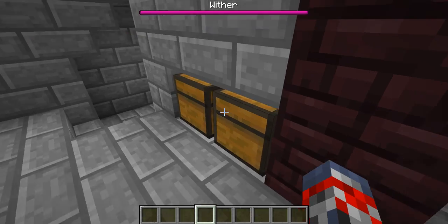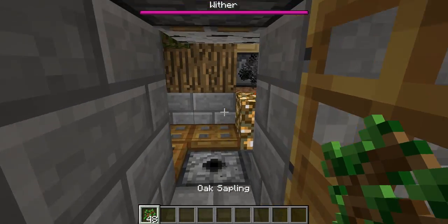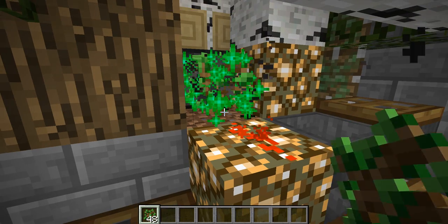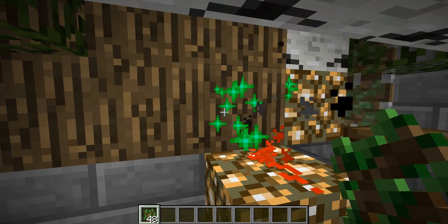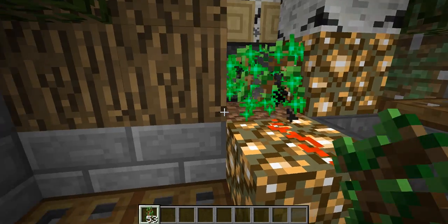So we come in here, we simply first go ahead and grab our saplings, which is right over here. Then when we have our saplings, we place them right here and we just start left-clicking them. There's this little bone meal thing over there that's giving bone meal inside this dispenser over here.